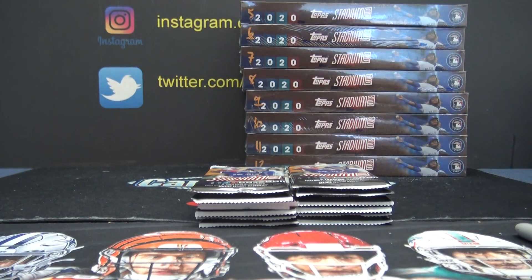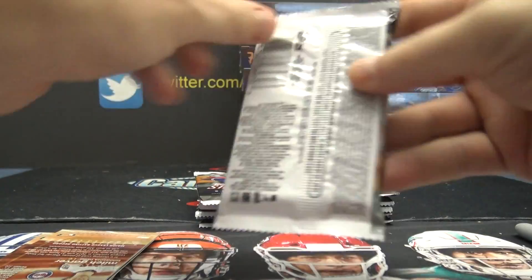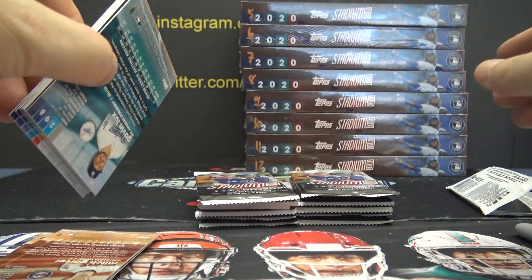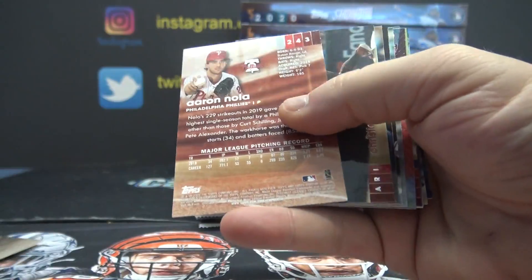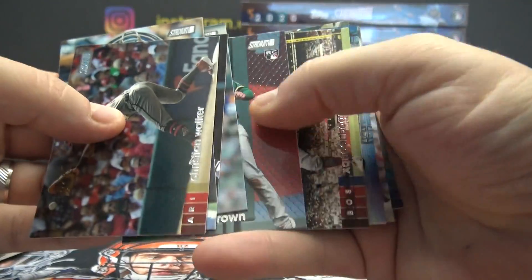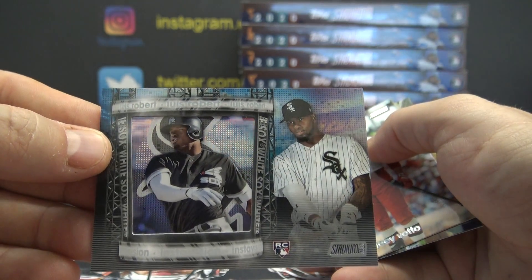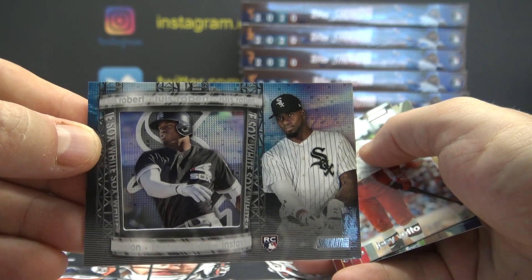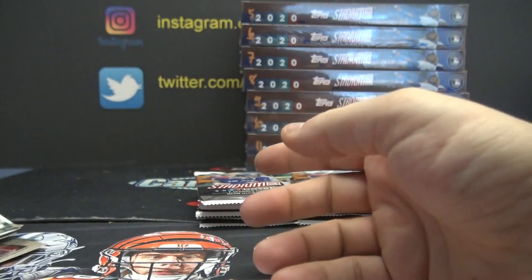Okay, all those went to you Steve. Adam B gets row three. I think we got the insta-vision in this one — Louis Robert rookie. That's a nice one. You only get one or two of these per master case, and you got one of the, if not the best rookie. There you go, Adam B.